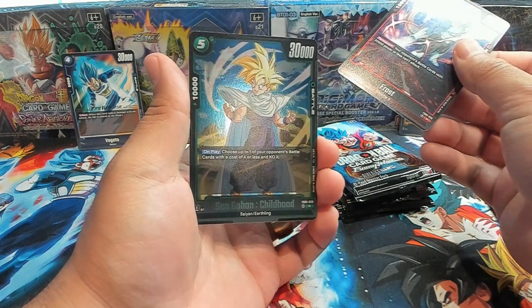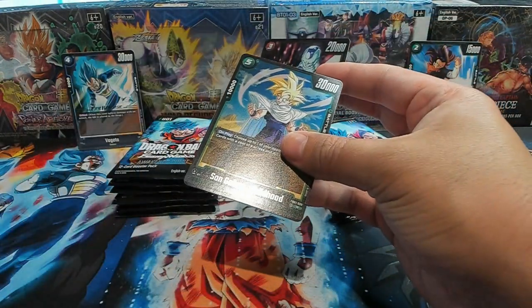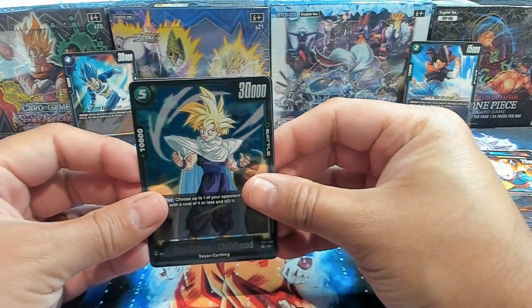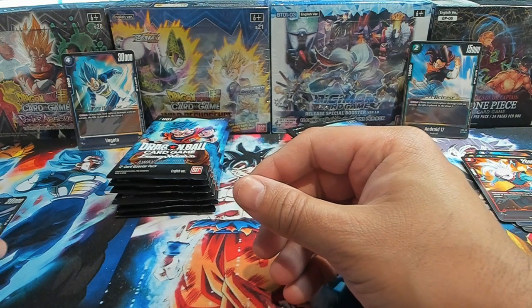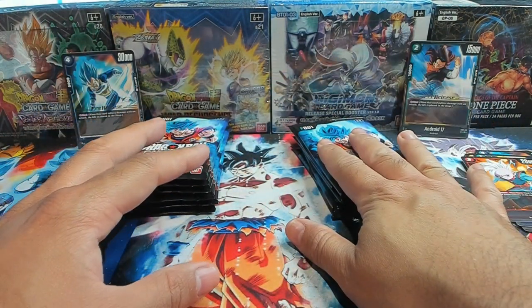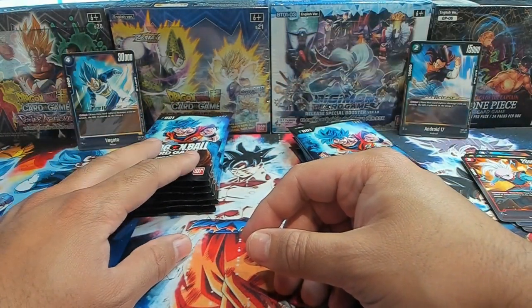And a Son Gohan Childhood — also very good for the green decks, especially the Son Gohan deck. We'll kind of split it up and see if the booster box is better than the blisters, even though the blisters clearly have an advantage right now. We'll put their hits in the respective piles. Since we have 13 packs here — eight blister packs and then five booster packs.